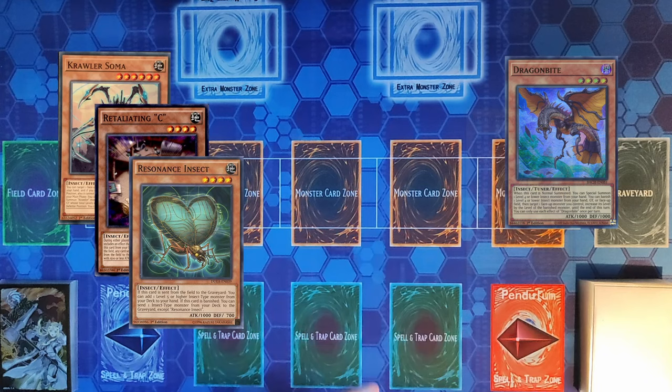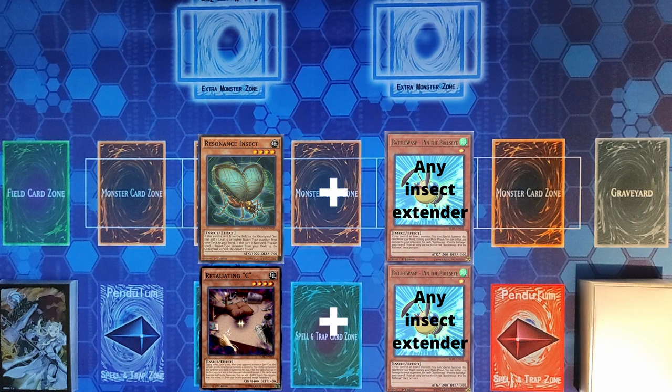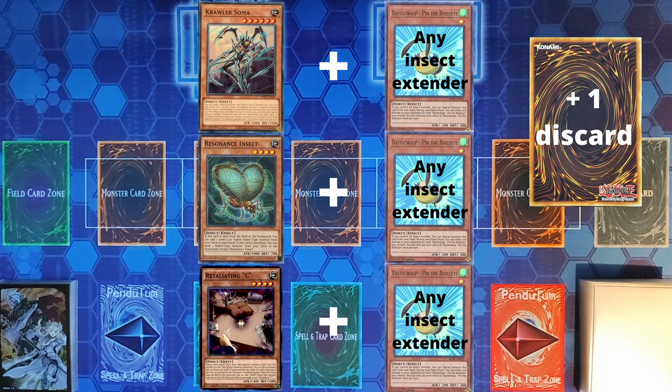The combos are very, very consistent. You need one of your starters and one of your extenders to perform these combos. Resonance Insect plus any Insect Extender is full combo. Retaliating Sea plus any Insect Extender is full combo, and even Crawler Sama plus any Insect Normal Summon is full combo. You'll also need one card to discard off of Insector Picophilinia, but that can be any card in your hand.